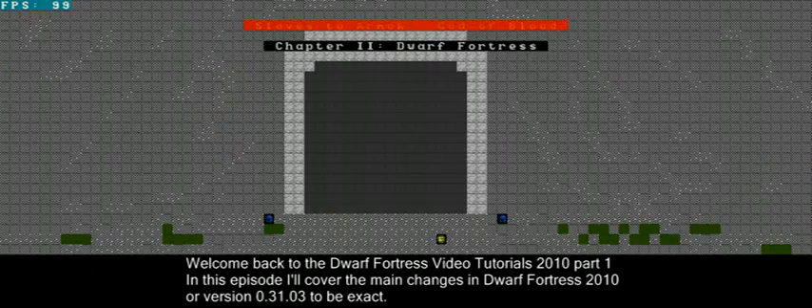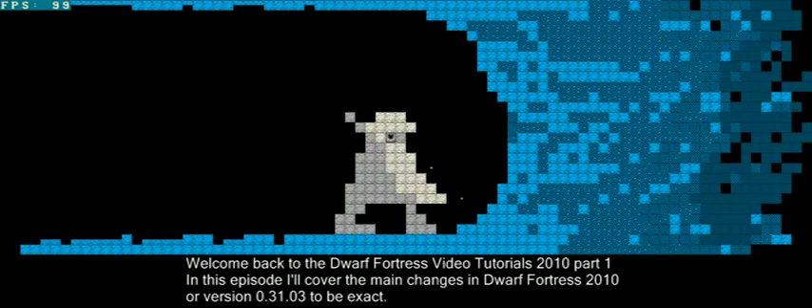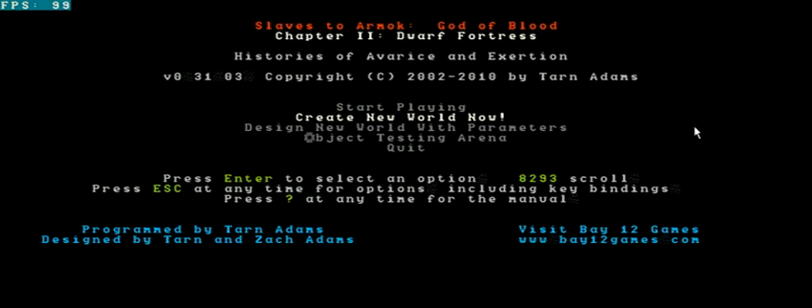Let's start and watch the intro. Here we are, this is the main menu of the game. As you can see this is the 2010 version, or 31.03. There's a couple of changes in this new version and those changes have made some of my old videos out of date. Most are still fine — you can still build a bed in the same way — but there's a couple of key changes which I'll handle in this new series of videos.